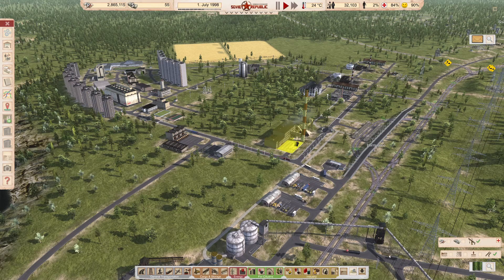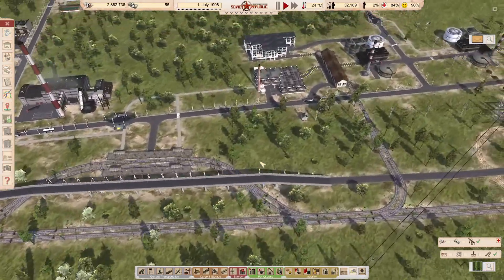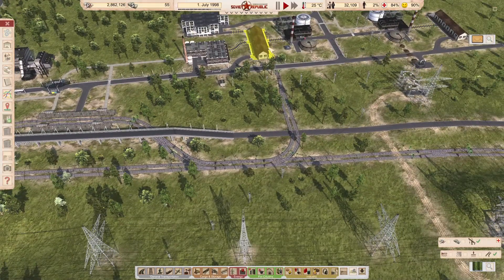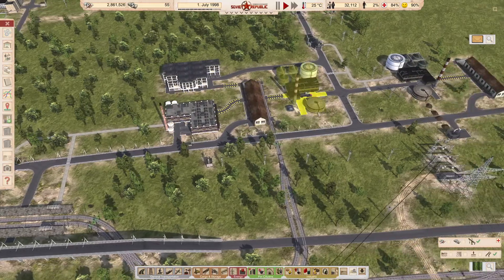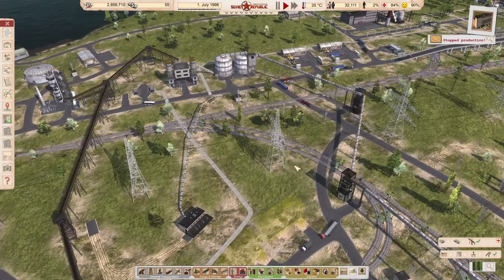We'll see how quickly it all works. We might want to get a train. If it works fast and we build the clothes up, we might need a train and start moving those clothes around.